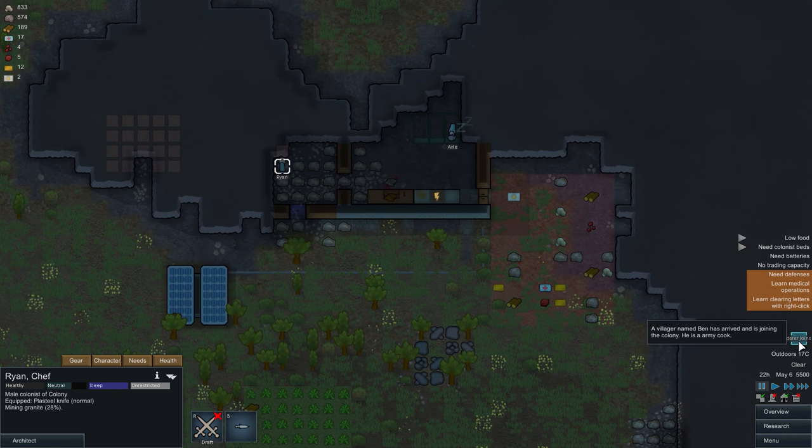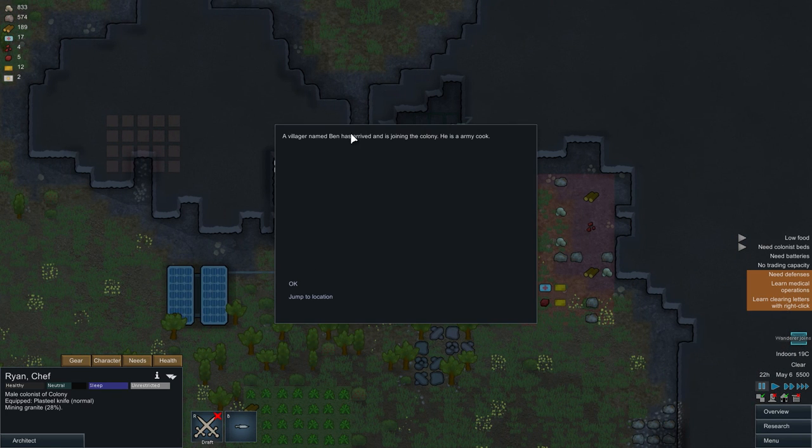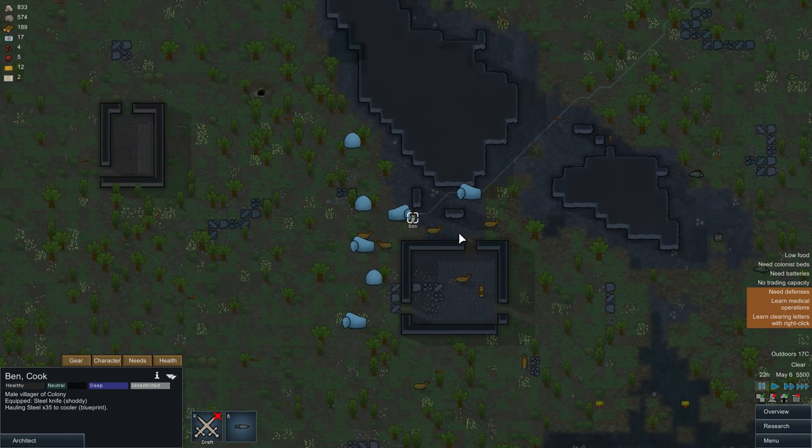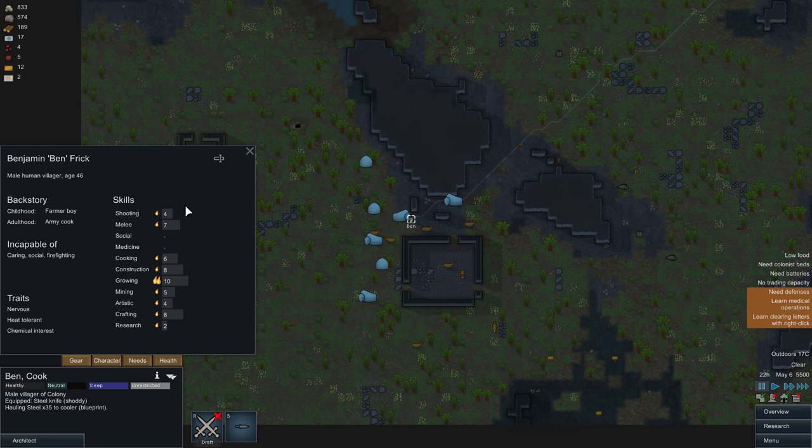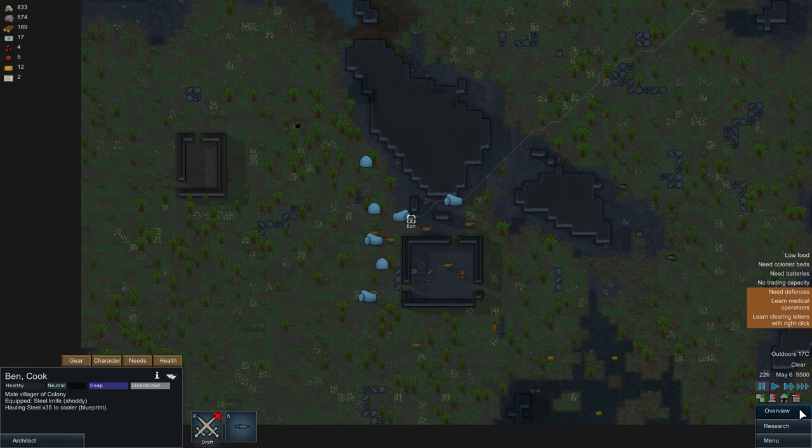In the meantime, there's another event: a villager called to join you. This will happen every now and then — about half an hour into the game a new guy joins. He's nervous and heat tolerant with chemical interest, not perfect, but he's good at shooting and melee, so we'll keep him.